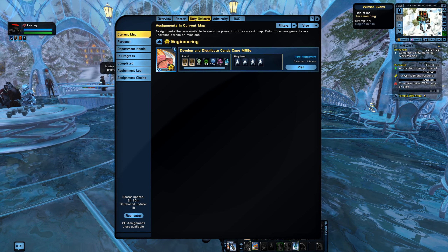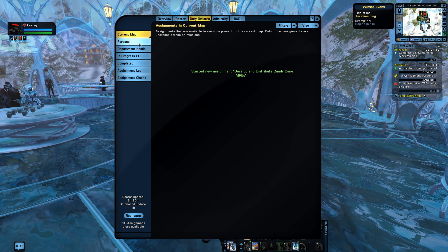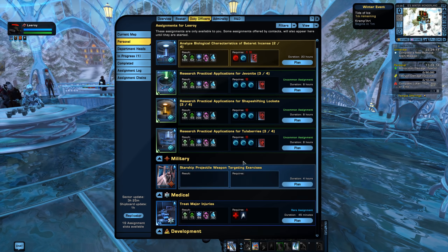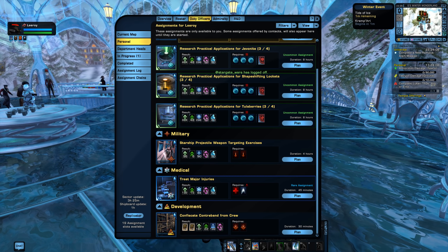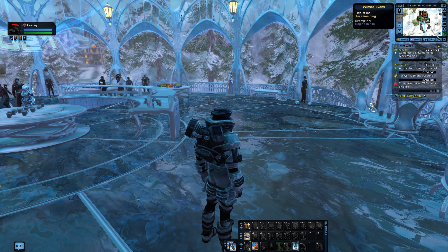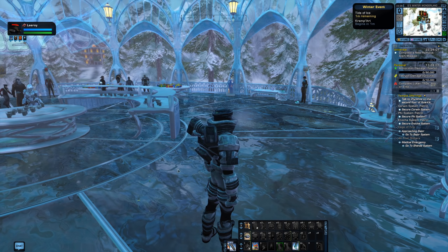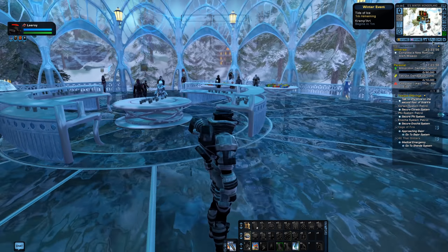Let's open duty officer missions. Right now I have one event duty officer mission — it's easy to tell which ones apply since they'll reference the event. We're going to go ahead and run that. Then let's check the personal tab — nothing there right now. Now we're going to switch characters and bring another one here.